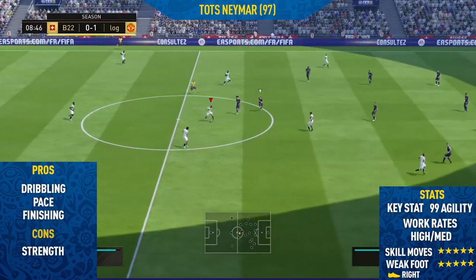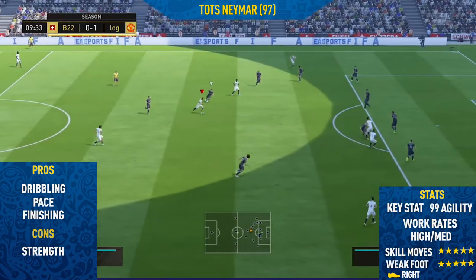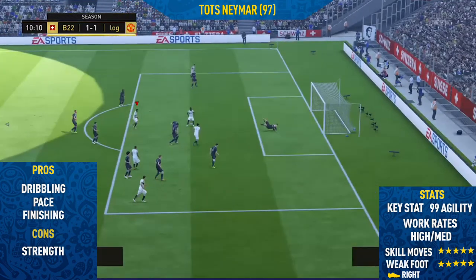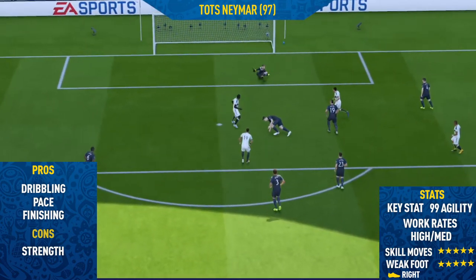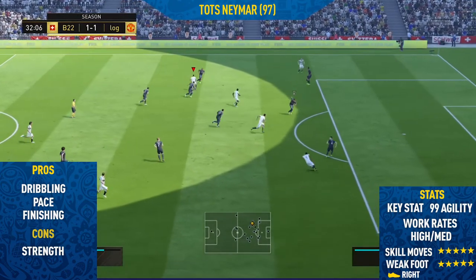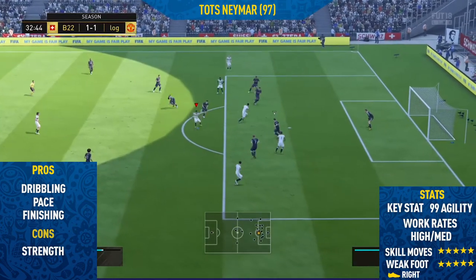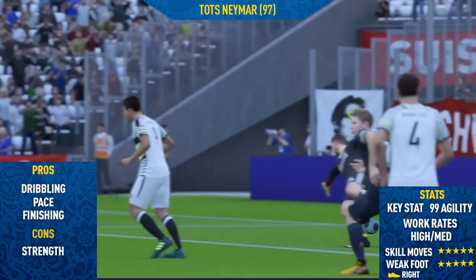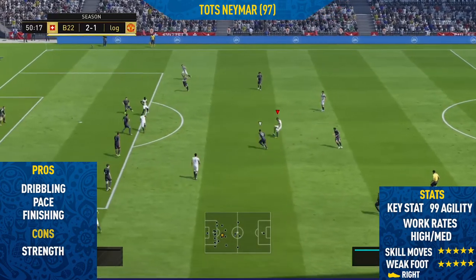The only con I could find with this card — and it's always the same con with Neymar — is his strength. This guy is very weak. Compared to his normal card you can feel he is a bit stronger, but he still gets pushed off the ball quite a lot. Apart from that, this card is absolutely insane and one of my favourite cards I've used in all of FIFA 18. Hopefully I'll be able to get this card on my own account once the price drops. He also has high/medium work rates, which I didn't find a problem.